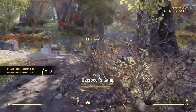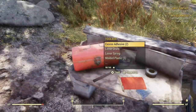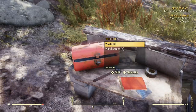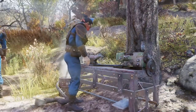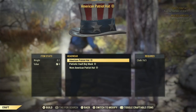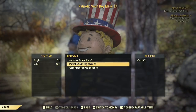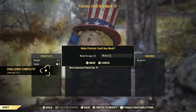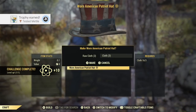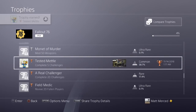Once you get out of Vault 76, you're going to be given a mission to head to the Overseer's Camp. This is where you're going to collect mostly all of your items. What you're going to want to do first is head over to the Armor Workshop. You're going to go into headgear, and this is where you're going to find your three pieces: your American Patriot hat, your Vault Boy mask, as well as a worn Patriot hat. After you guys craft all these items, keep in mind that you can craft multiple items, and you do have to craft these.